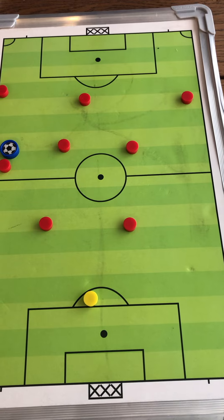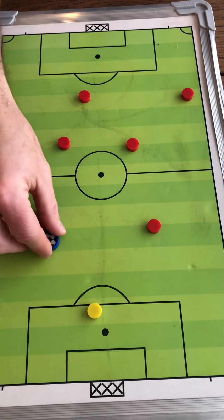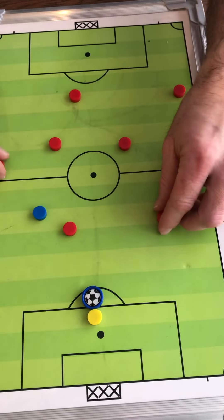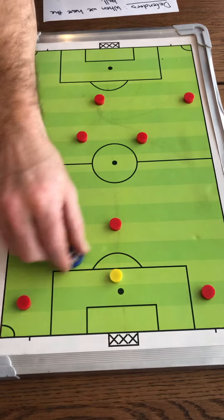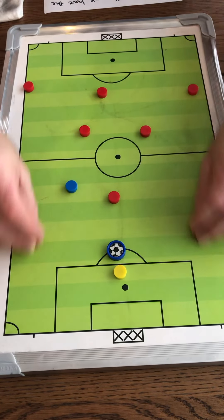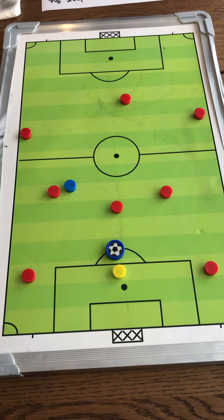If we have the ball and we've got pressure on our back, our goalie is always an option to play it back to. If we play our goalie, then our defenders need to sprint back and wide to become options for our goalie to be able to easily play it out. Any time we play it back to our goalie, the defenders need to drop back and wide, and everyone else needs to get to be a passing option for our goalie.